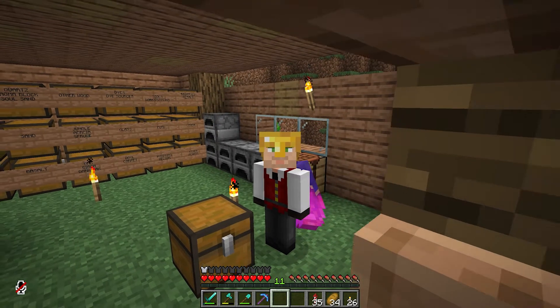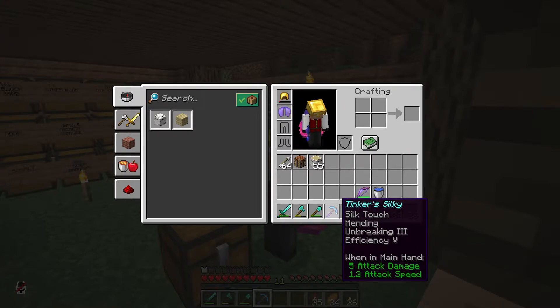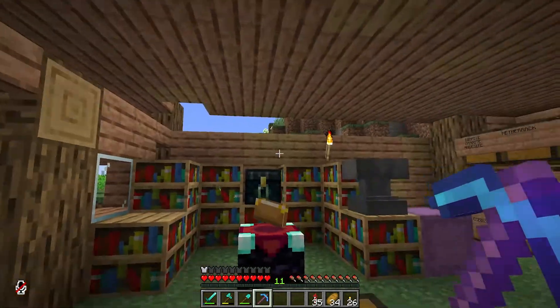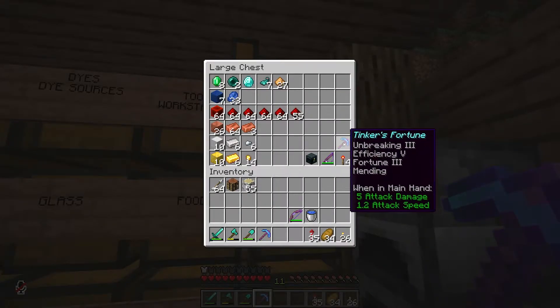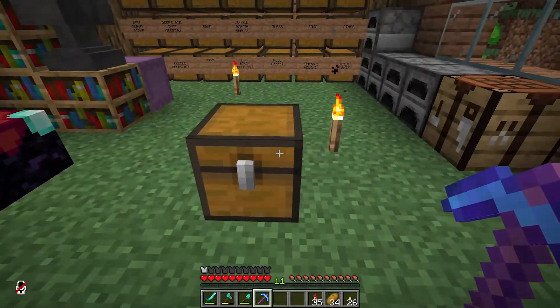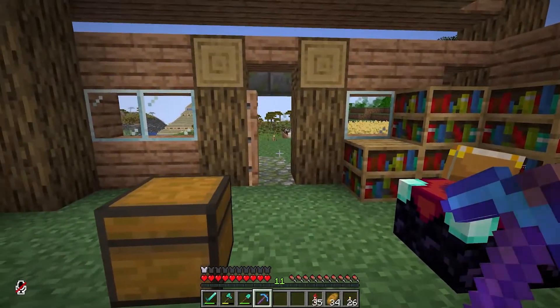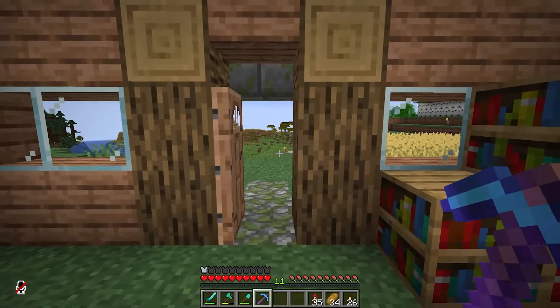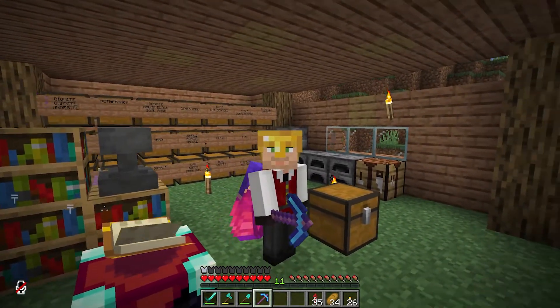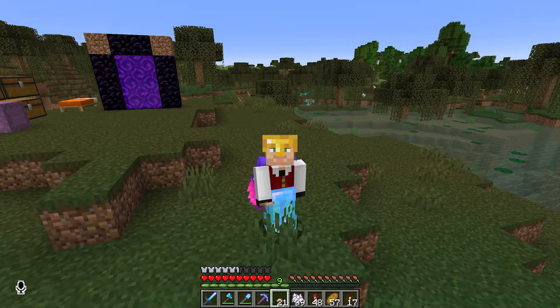I'm back from my mining session and I found some diamonds pretty much right away. I went back and made another pick — Tinker's Silky, a silk touch pick — and I also have Tinker's Fortunate, the fortune pick, in storage. From the mining session I got a bunch of redstone, some gold, a little bit of iron, and we still have 20 more diamonds. I also got a bat's head. I'm not sure what I'm going to do next — I need to do some research and look around the server for a spot.